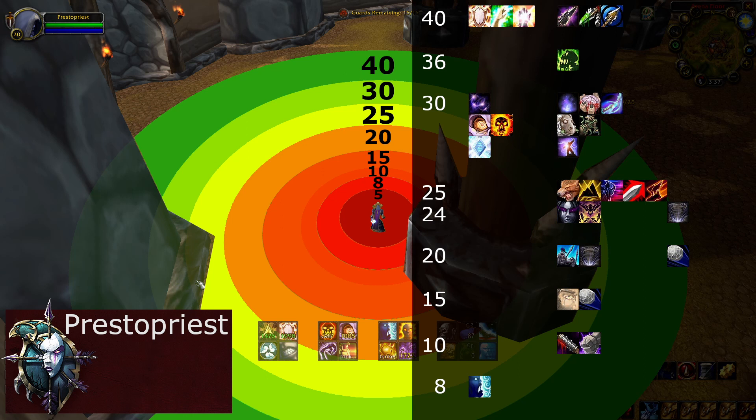In some cases we may want to cast at 40 yard range to prevent interrupts, but do keep in mind that the base movement speed is 7 yards per second, which means a sprinting rogue that is 40 yards away when you start casting could still kick your flash shield.